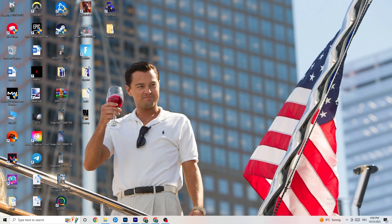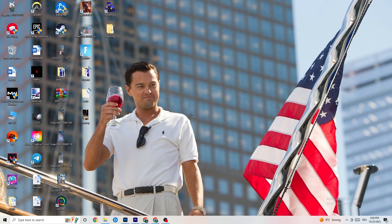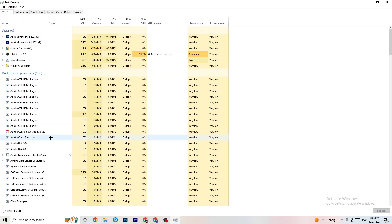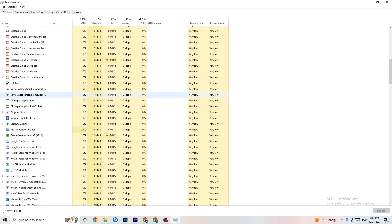The next step is to go to your taskbar, right-click it, and open Task Manager. You'll see every single program currently running. Go to the 'Processes' tab where you can see CPU usage, memory usage, GPU, and network. End every single task that is currently using too much GPU or CPU — especially apps, but also any background processes with too much CPU or GPU usage.